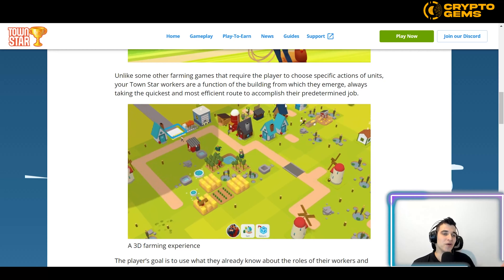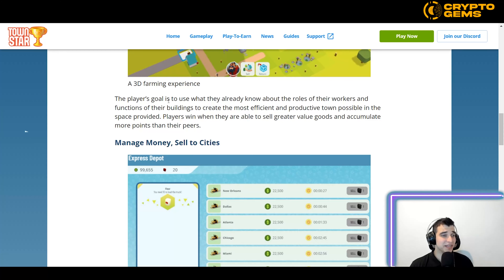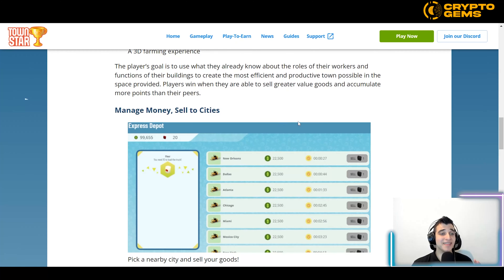The player's goal is to use what they know about the rules of their workers and the functions of their buildings to create the most efficient and productive town possible within the space provided. If you're a perfectionist, this might be an incredible game for you — you can play and earn while having fun.